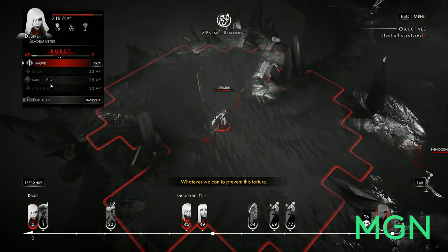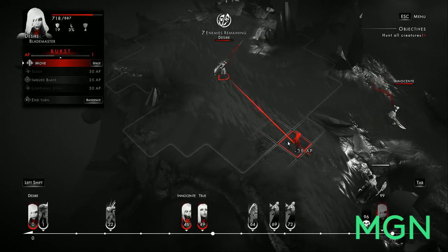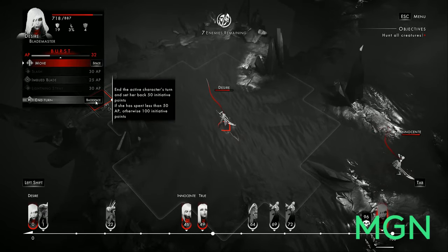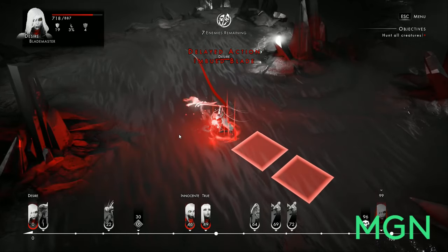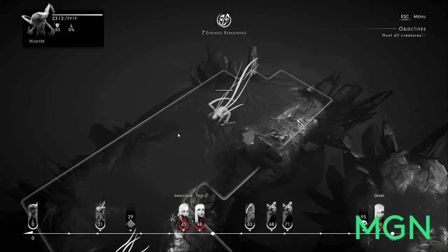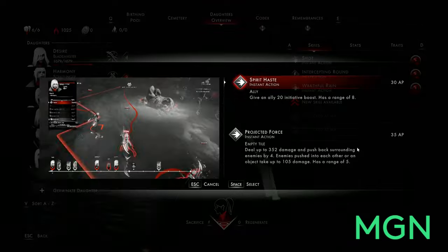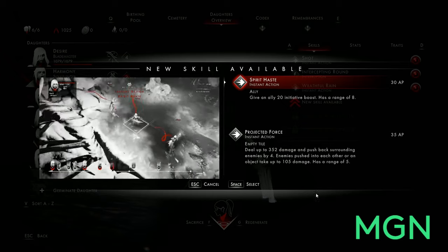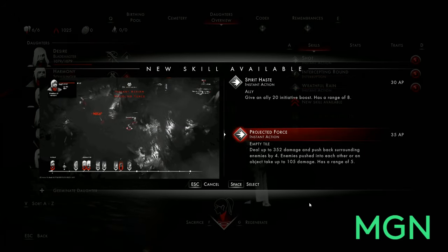Moving on from the classes to the maps themselves — you throw a few daughters into a small street in France, you move them near enemies if they're melee, you move them away from enemies if they're ranged, and that's about it. There's not really a whole lot of depth or strategy there. There's no building entrances, no hiding, no positional variety of any kind — no height variance, just a small map where you move to the bad guys, kill them, and that's the end. Where's the strategy in my strategy game?